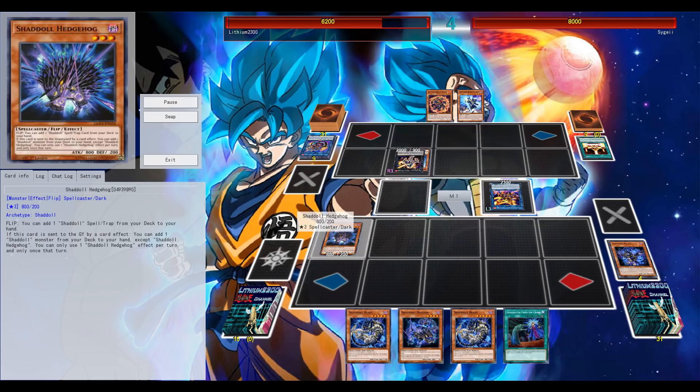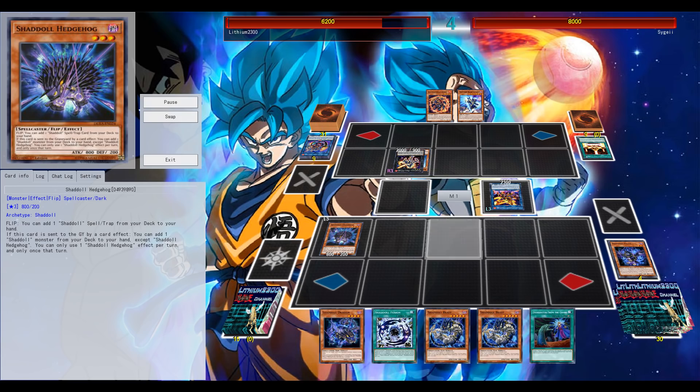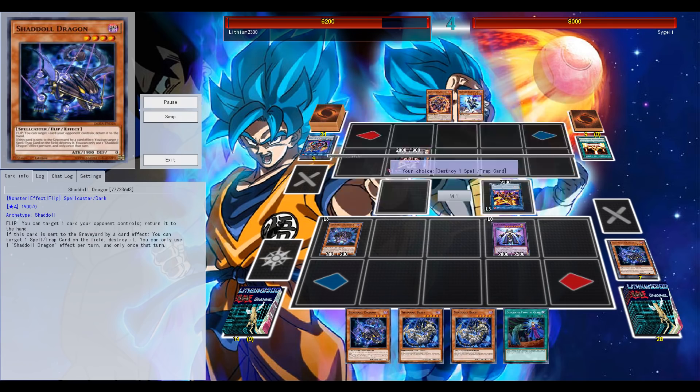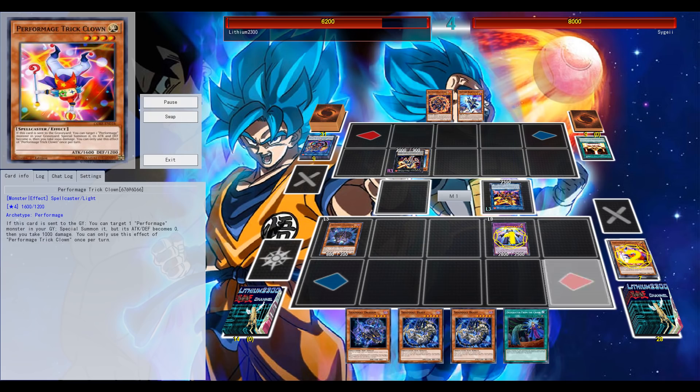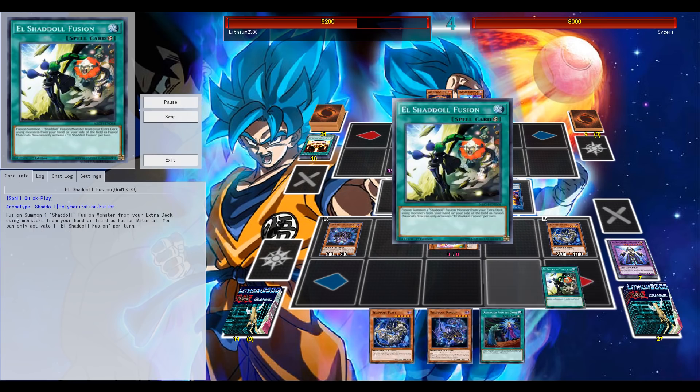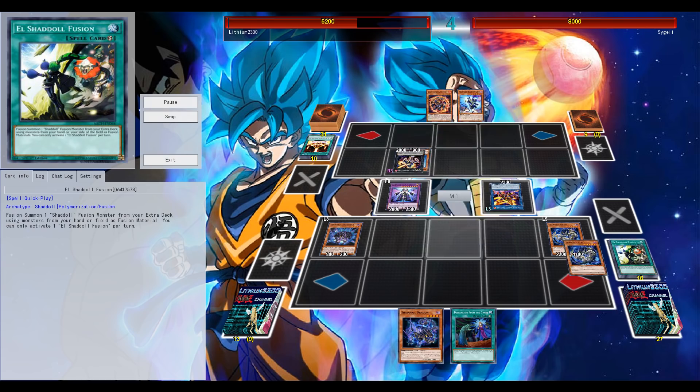Nibiru is fantastic. Evenly Matched is also one of those cards you might want to tech in the main deck or definitely side deck. Multiple Constructs definitely help out against Salads, against Salamangreats, attacking over their Salad monster, and then the Catastor effect maybe forcing out the Evenly Veiling. So that definitely helps.